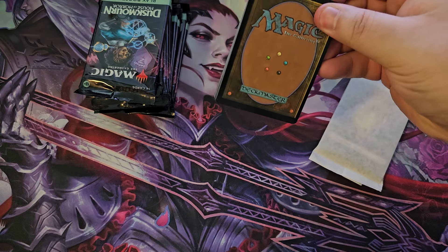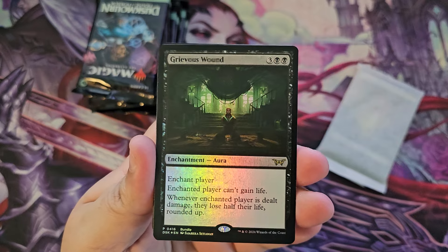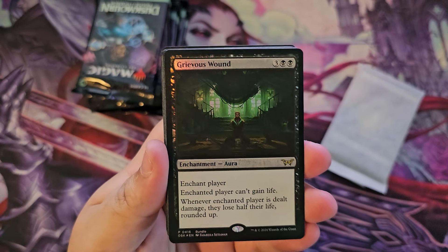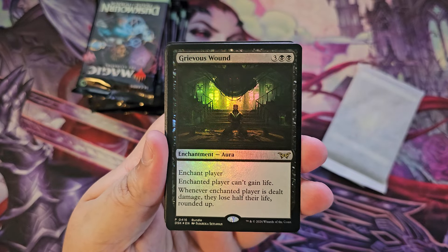It's brand new — a promo card, bundle promo Grievous Wound. The printing is really dark but there is a lady up there; it's hard to tell though because it's really dark.